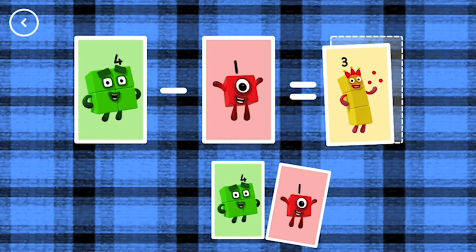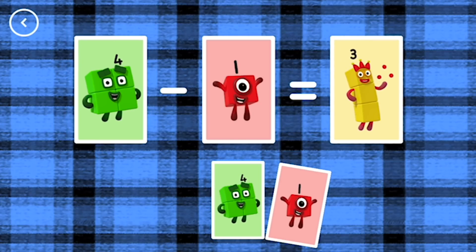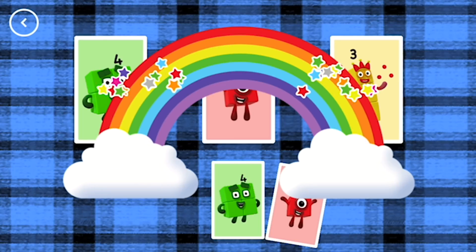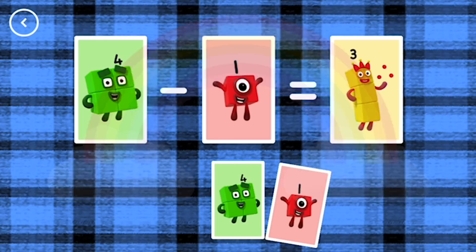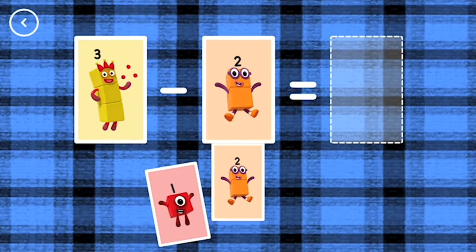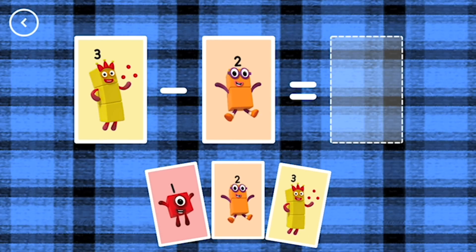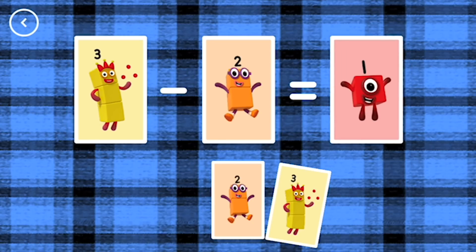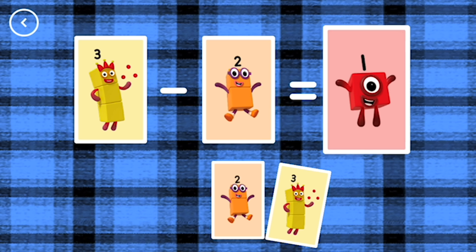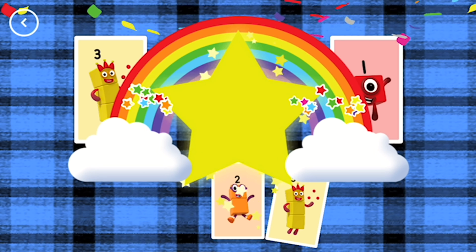4 minus 1 equals 3. Correct! 3 minus 2 equals 1. Yes!